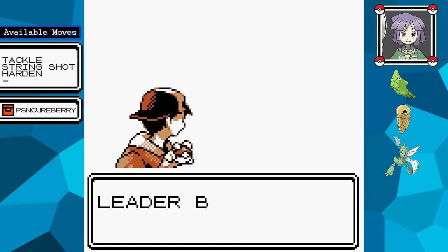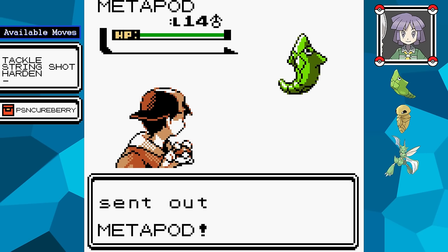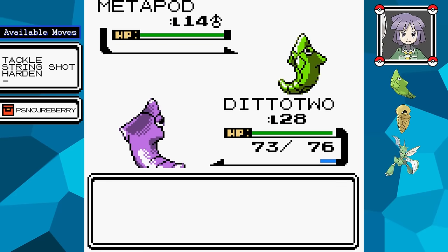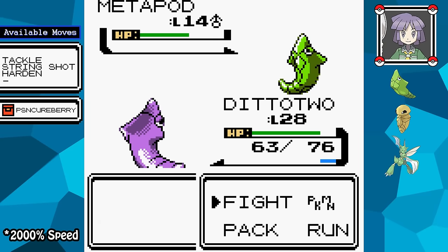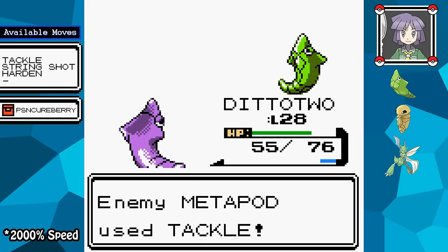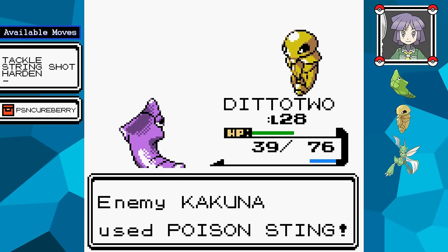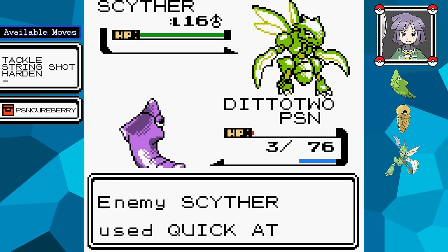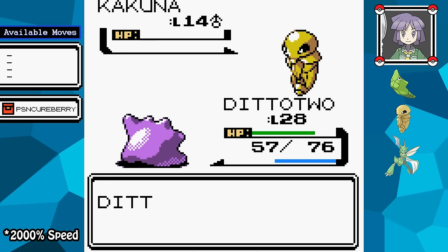With that done, the battle against Bugsy is next. Out of all the battles in the game, Bugsy is an example of where you absolutely do not want to use Transform. His first Pokémon is a Metapod with three moves — there's no way to bring it down with limited Tackles, so you have to spend ten turns using the other moves before you can use Struggle. His Kakuna only uses Harden and Poison Sting, and even with a Poison Cure Berry, his Scyther would finish me off. So once again, struggling with Ditto is the way to go.